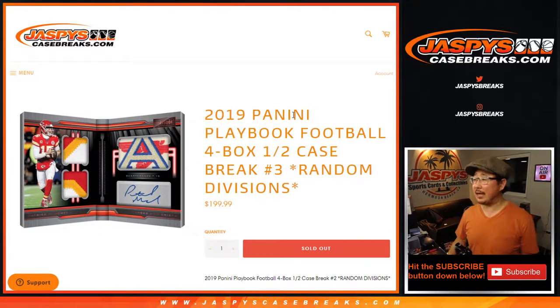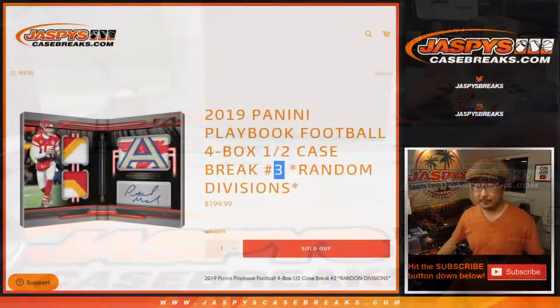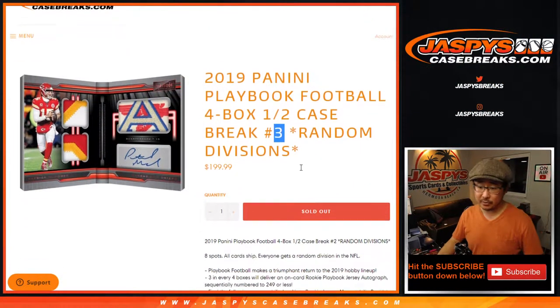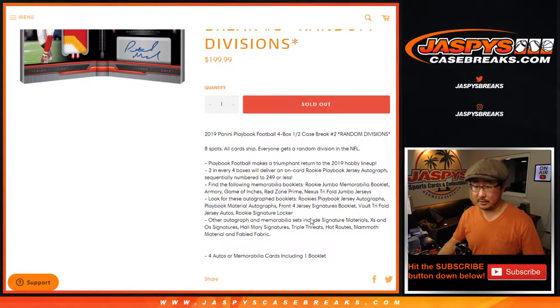Hi everyone, Joe for Jazby's Case Breaks coming at you with 2019 Panini Playbook Football four box half case random division break number three. This will actually be the second inner case from the master that we popped open. Second half is already loaded up in the store if you're watching live. Four autos or memorabilia cards including one booklet per box.